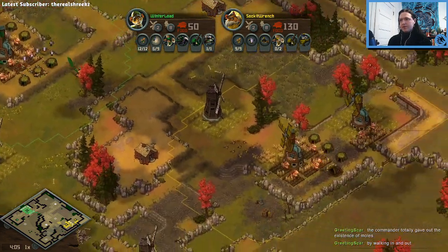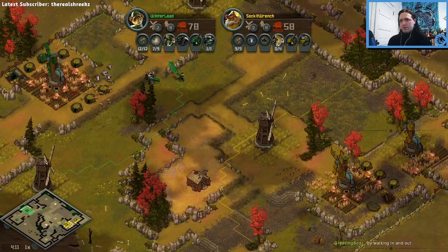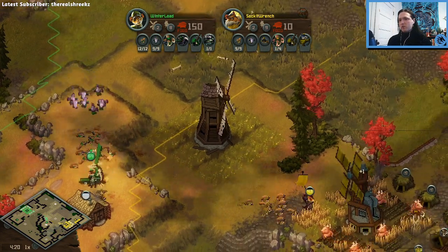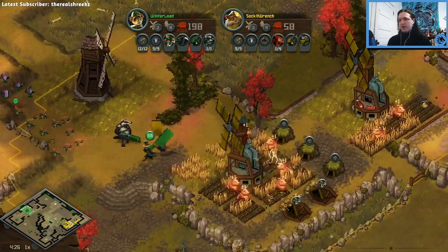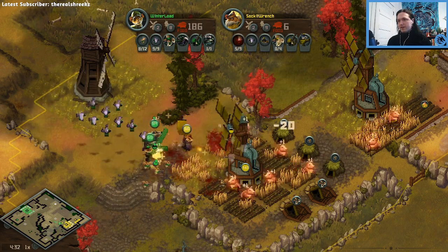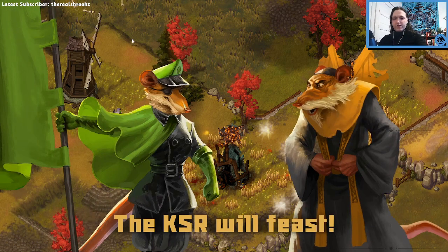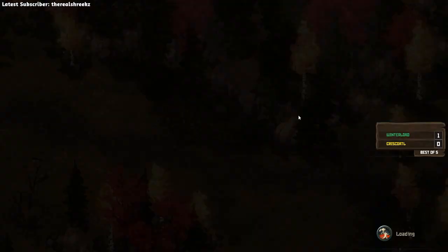Chris is going for falcons - on paper, falcons are the right counter to the badger, but Winter Load is far enough ahead I don't think it's going to matter. Here comes the timing push. Looks like Winter Load is leading with the badger - if there are any mines out there you want the badger to hit them because it has enough health to tank and that'll get the pigeon tags on it to start. Leading with the badger makes a lot of sense. And it looks like socket is just going to get run over. First falcon goes down. Winter Load actually broke his own badger for a second but that's enough - that does it.